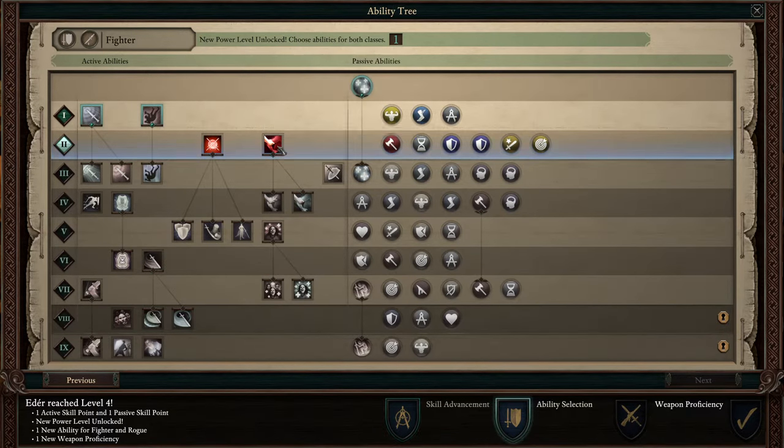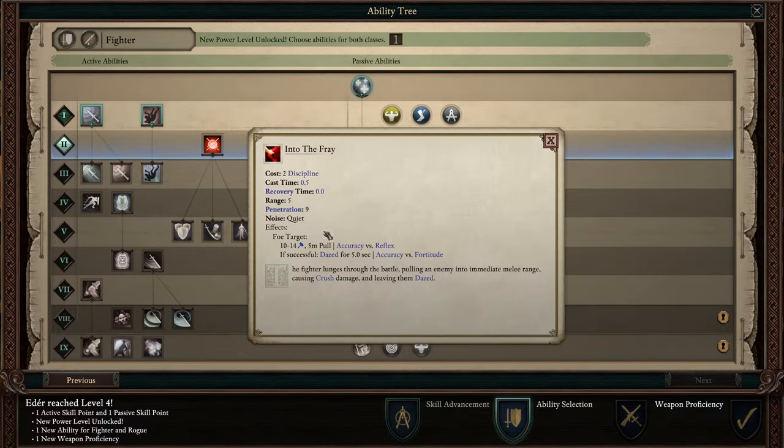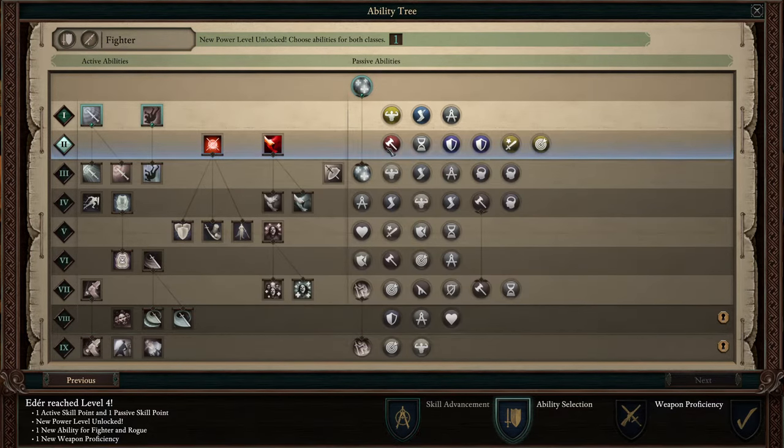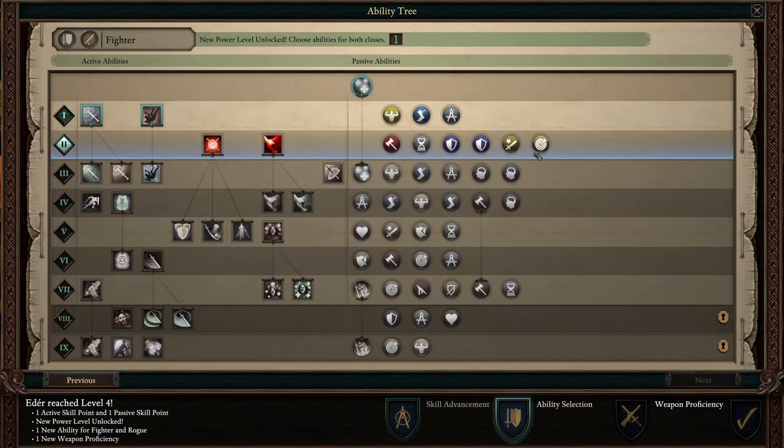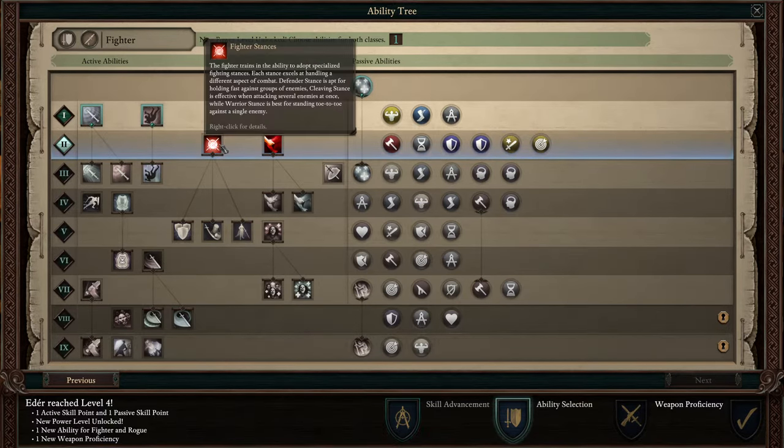The other choice is Into the Fray — this existed in PoE 1, where you can pull an enemy into you to take someone away from your backline, and you can even daze them in the process if successfully hit. There are also the usual passives for more damage or more defenses, and one that converts 30% of grazes into hits with proficient weapons. But for now, I'm going to be taking Fighter Stances.